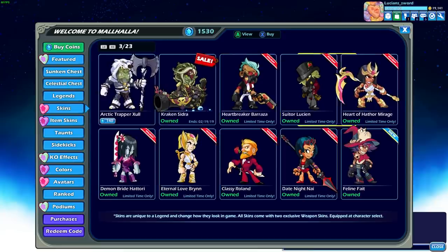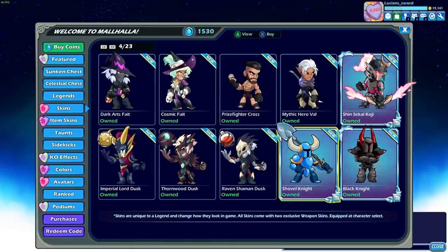There's actually more than that. If we go in here we can see - we have the Eternal Love Brin, Demon Bride Otori, Classy Rowan. I have all of these now. I'm not going to be able to do a match with every single one of these skins in one video - it'd be like an hour-long video. So in this video I'm going to focus on the new content, and then in the next video I'm going to focus on the classic Valentine's content from previous years.